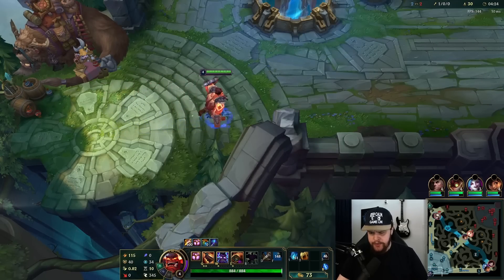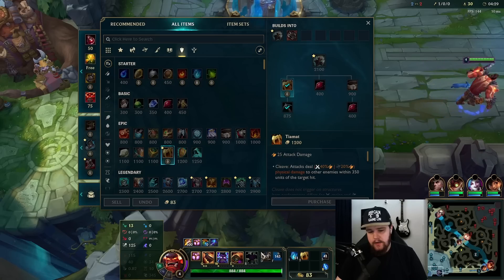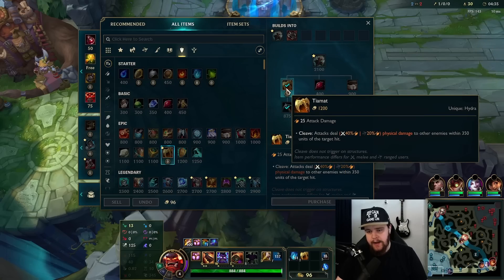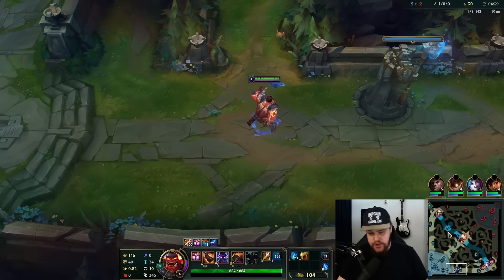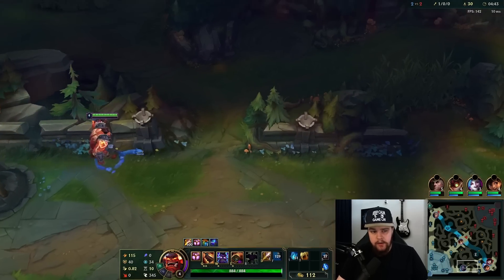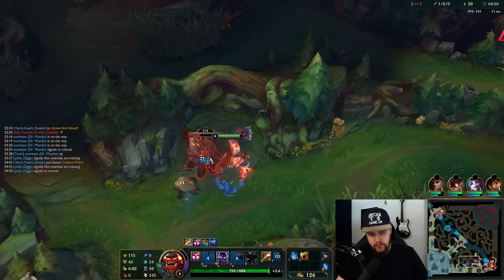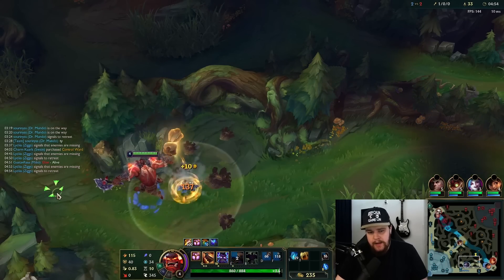I have 1200 gold, so I'm going to build the Tiamat. If you don't have 1200 gold for this, the Giant's Belt is better because it gives Mundo AD from his passive on his E, so it's actually good. But because I get the AOE effect off the Tiamat, we're going to build that.